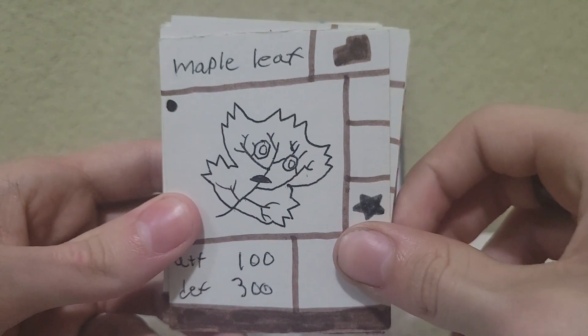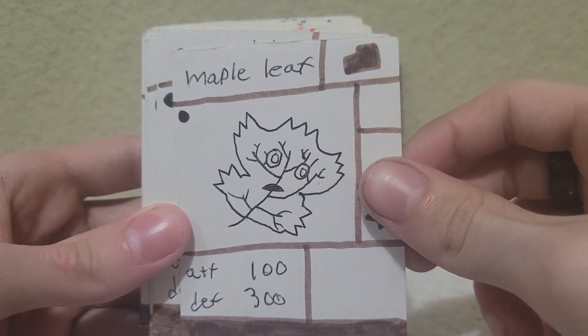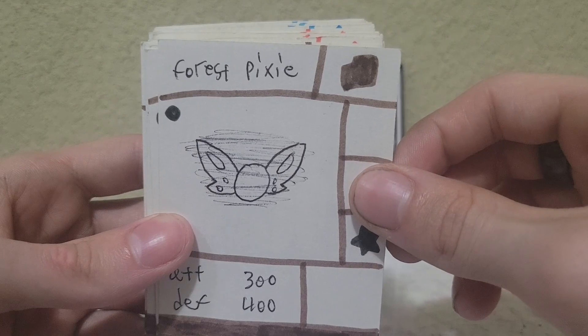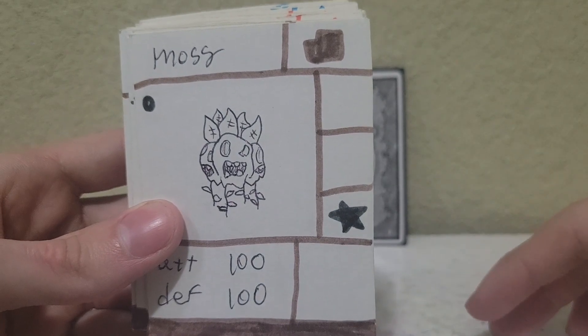This is Maple Leaf, a living leaf. I actually really like his design — one of the few that's really held up over the years. Then we have Forest Pixie, which is clearly just Link's pixie or fairy friend from one of the games. I think Ocarina of Time. I'm probably wrong.